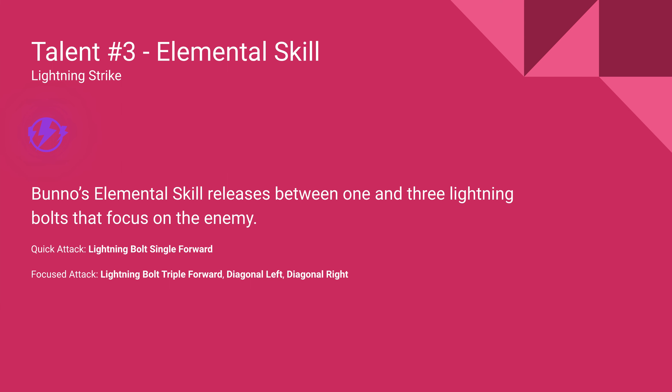His third talent is an elemental skill, called Lightning Strike. Bunno's elemental skill releases between one and three lightning bolts that focus on the enemy.